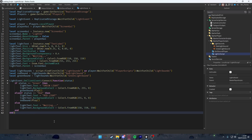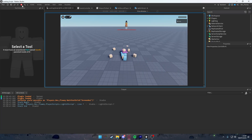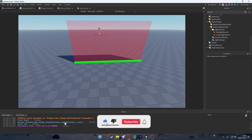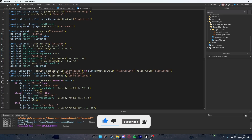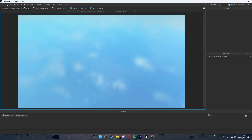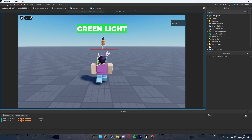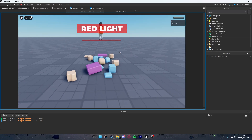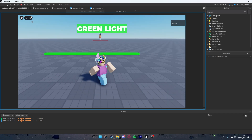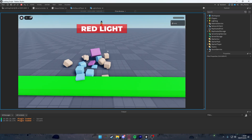We now have all scripts: light UI script, doll sound player, teleport to start, game controller, and both sounds. When we play the game, there was one small error — 'infinite yield' on line 7 because it said 'ScreenGui' instead of 'PlayerGui'. After fixing that, everything works: green light shows with sound, then red light triggers, and moving outside the game zone doesn't kill you but moving inside it does.